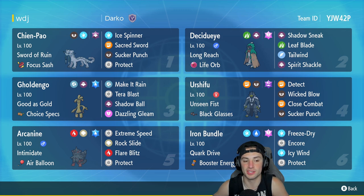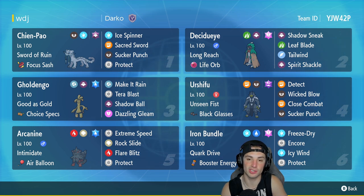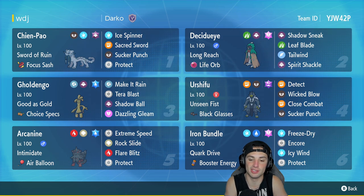Arcanine is in our fifth slot — Hisuian Arcanine with Intimidate and the Air Balloon. It's got Extreme Speed, Rock Slide, Flare Blitz, and Protect. A very strong Pokemon when paired up next to Shen Pao. In our final slot we got Iron Bundle, which is great on the special attacking side plus very good at speed control with Icy Wind, holding Booster Energy as its item.